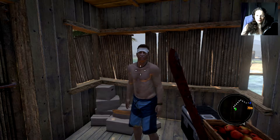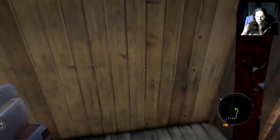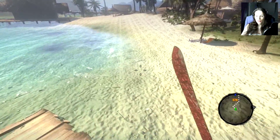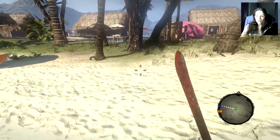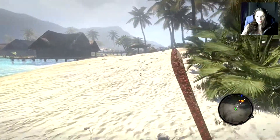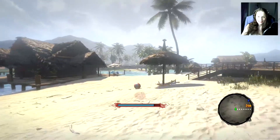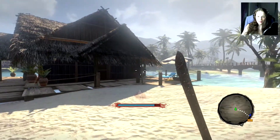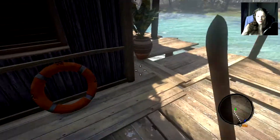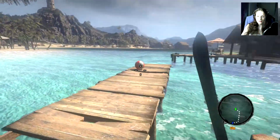Hey everyone and welcome back to Dead Island. We are in this cozy little hut with that nice yellow-eyed guy who might be a demon. I'm going to leave and explore the island a little more since we are here at an area where we haven't been before. Let's explore since the island is so big — we might be able to find something very interesting here.